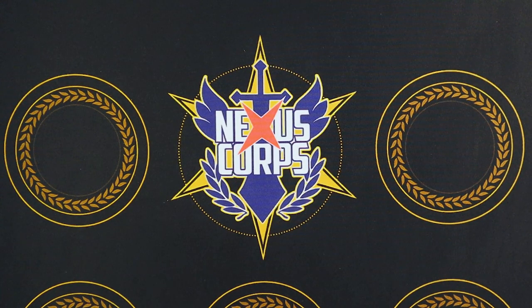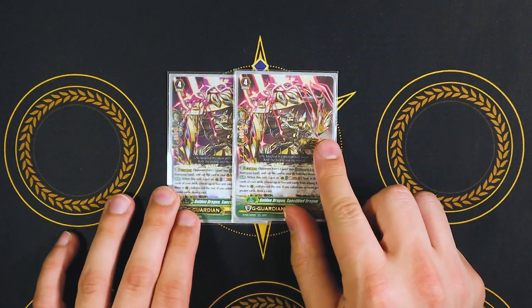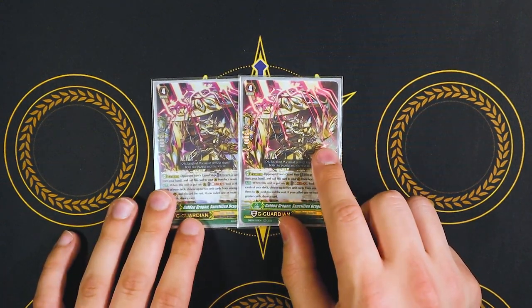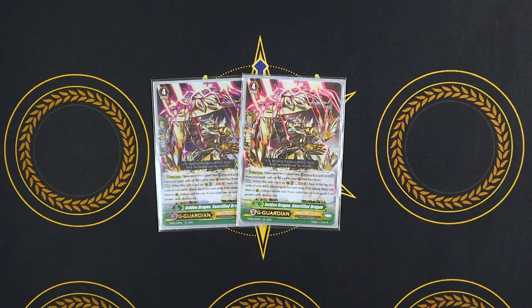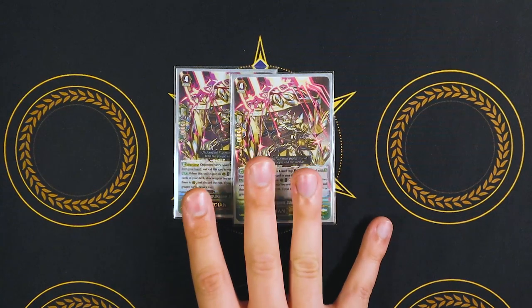Now we're moving on to G-Guardians. Starting off with the new one: two copies of Sanctified Dragon. Love this thing — it's so good. When it's placed, you Soul Blast one, look at the top two cards of your deck, call them to the Guardian Circle. If you called at least one grade one or greater, you draw a card. Sanctified is such a good G-Guardian. It's definitely up there in the top G-Guardians from Premium Collection 2022.